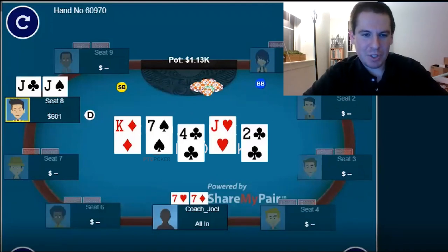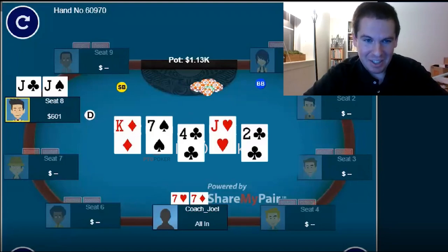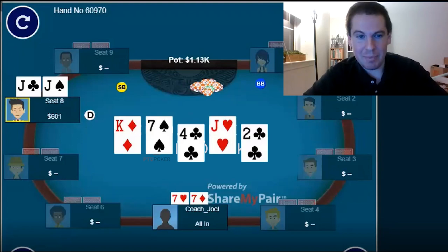Number one, most of the time I will be checking this board from out of position because I'm at a range disadvantage. But it's not out of the question to sometimes make a weak lead here and try to induce a raise. We have to balance that with some other hands like five-six suited — we can't just be doing this with sets or it'll become fairly obvious. But if it's somebody we're not going to be playing with frequently and we don't really care about balance, sometimes a weak lead could be good because a lot of his range connects here, and the parts that don't may bluff-raise us. So we could get maximum value with a weak lead on the flop.